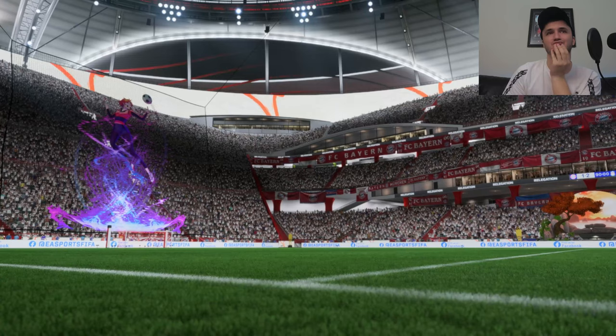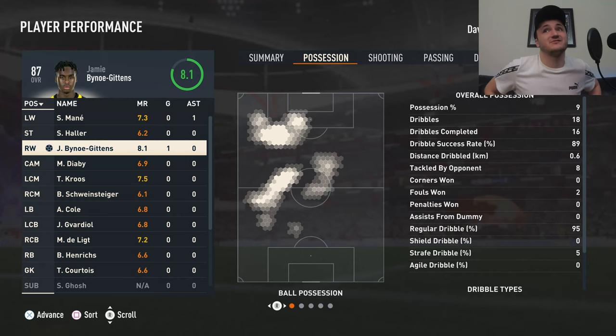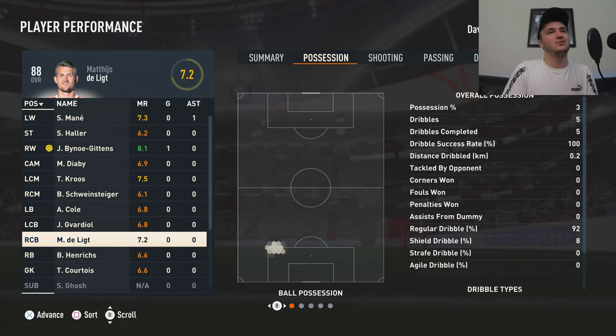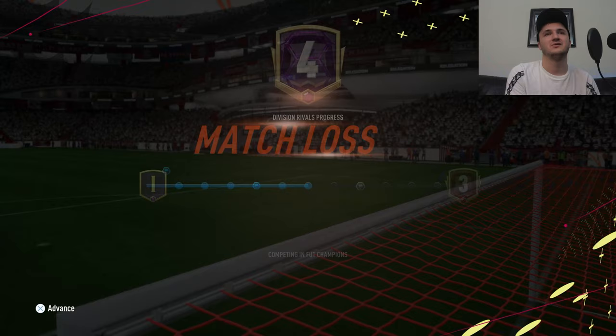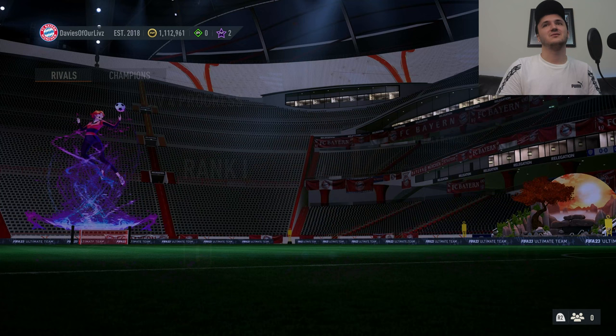I don't really like Bino — can I say that? He was man of the match with that one goal he got. Dribbling rate is probably very high still — it's higher than last match. He was tackled by his opponent eight times. Interesting. Then we've got Henricks just kind of chilling. He did one standing tackle and won two defensive duels — so he was just perfect from all the interactions he actually got. Heading back into the team, let's do a final review of the two cards.